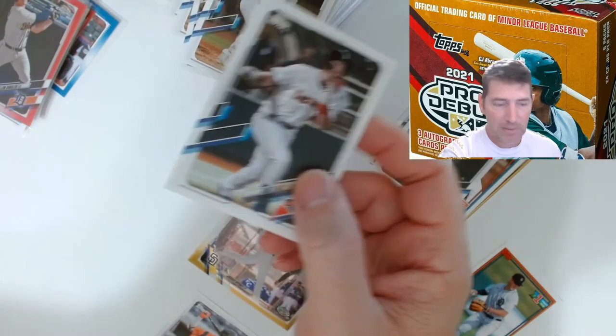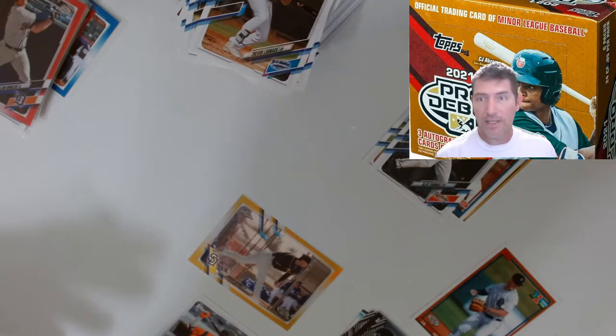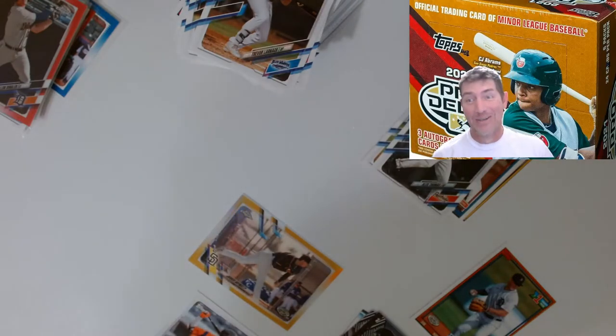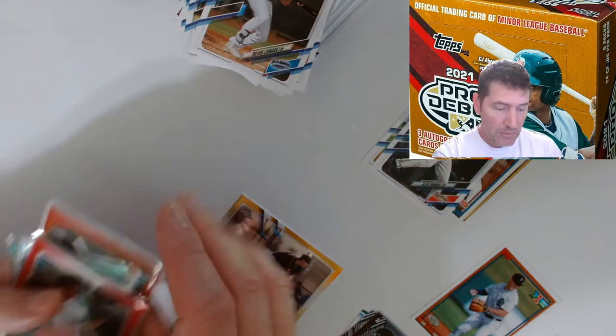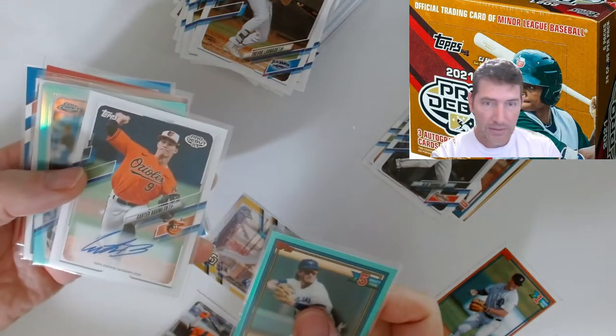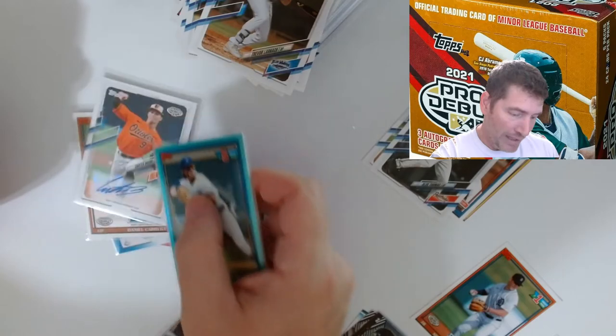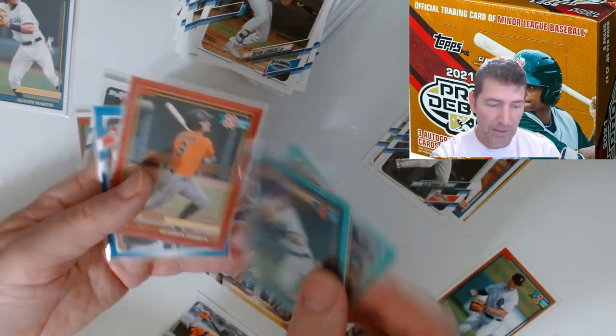Jack Mick Abel. Matt Manning. Maya Trent Palmer. Trevor Larnach. Brent Baty again. I'll have to look to see if I got any variation cards, because I can't always tell just by looking - some of them are in the batting stance, some are in a running pose. There are only like eight or nine that actually have base variations. Overall I'm pretty happy with it. I wish I would have gotten more boxes.